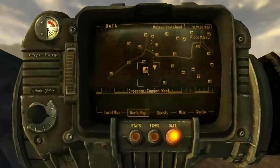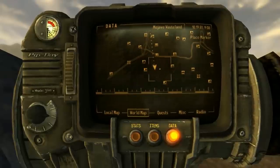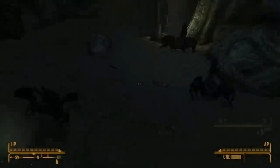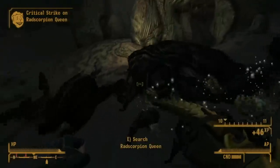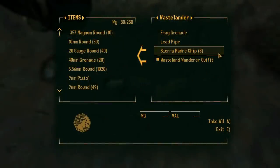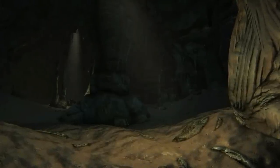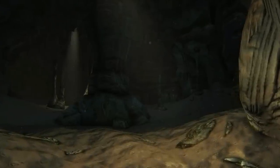In Fallout New Vegas, near the Nipton Rest Stop and past the plane crash, we can find a location many players miss: the Scorpion Burrow. Up top we find a bunch of rad scorpions, and below it's not much different. Among those in the burrow itself, we can find a rad scorpion queen — one of only two locations where we can find a queen, the other being the Searchlight fire station. After dealing with the queen, we can find a few poor souls that couldn't survive the scorpions down here: some with good loot like a prospector, and others with strange loot like a wastelander carrying some Sierra Madre chips. The Fallout series is filled with hidden locations that lie just off the beaten path, and this easily missable nest is an excellent example.